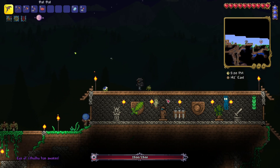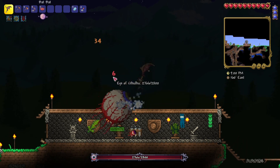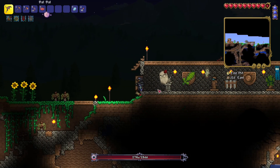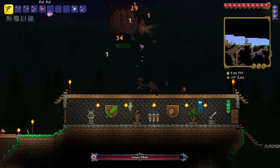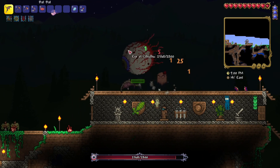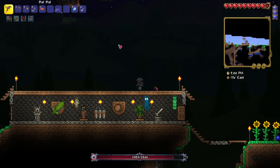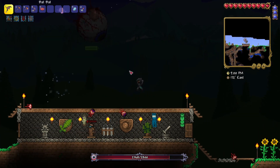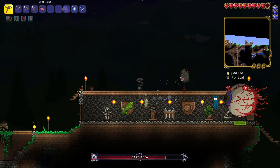The Eye of Cthulhu is awoken — what now?! This was not part of the plan. Abigail, please help! I've done 100 damage. My health is not too bad, but the eye's health is not going down nearly as much as I wanted. This was not the order we were supposed to do this.